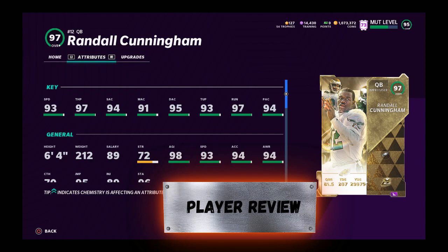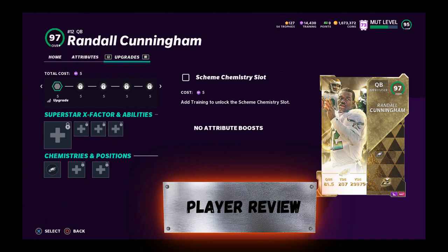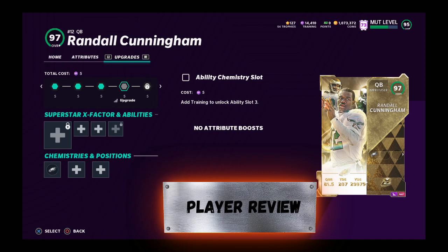97 overall, Randall Cunningham, ultimate legend, 6 foot 4. 2.12 — 1.2 million is what I bought him for, and he's going for 1.1 million on Xbox. So, not cheap at all.